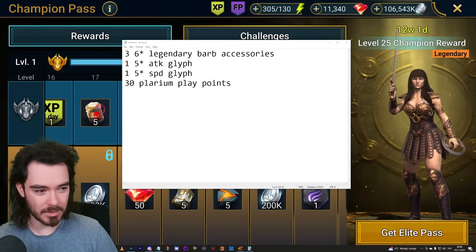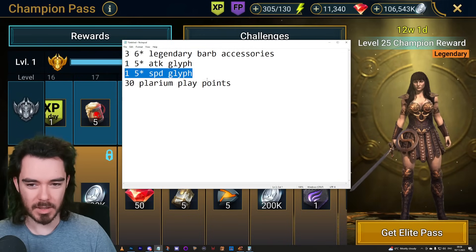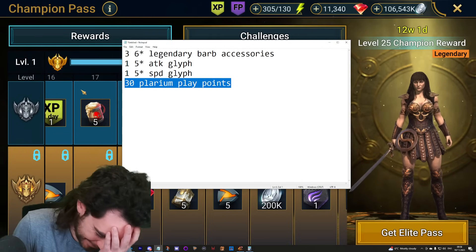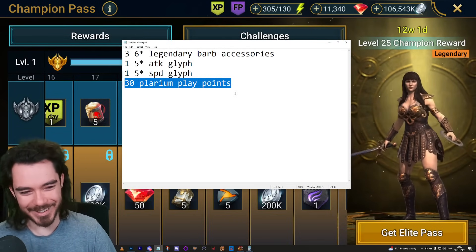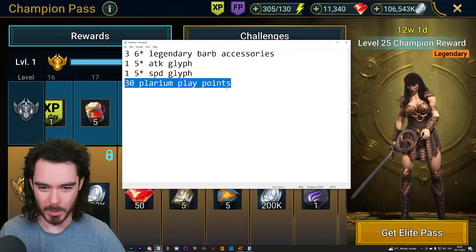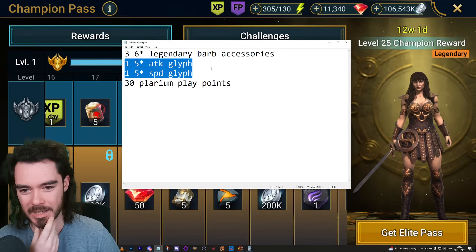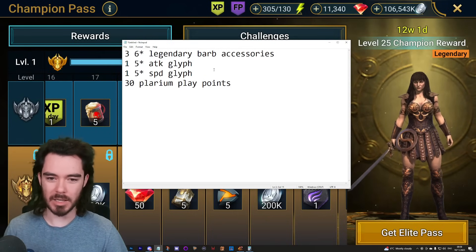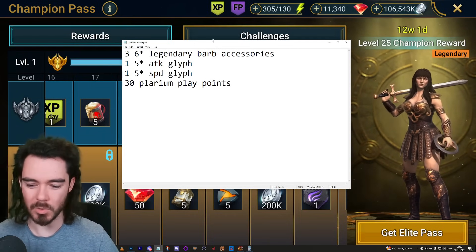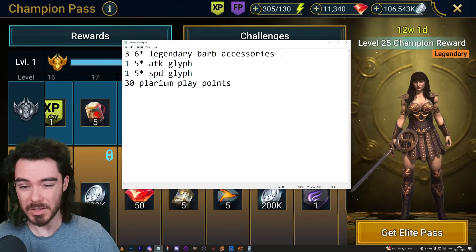On top of that you also have three six-star legendary accessories, one five-star attack glyph, one five-star speed glyph, and 30 Plarium Play points. 30 Plarium Play points — that's worth the $40 bucks right there alone. No. This is laughable. One five-star glyph each for attack and speed — that's pretty low value. Three legendary accessories — okay, but it could roll well, it could not. Not super enticing.